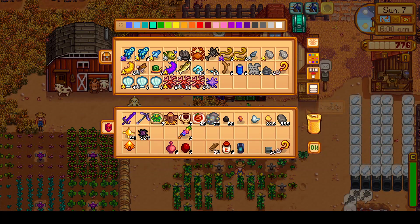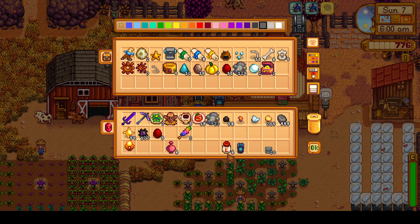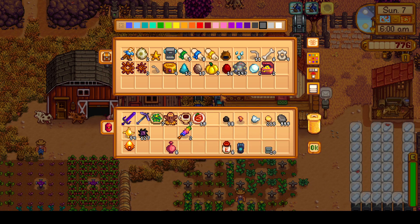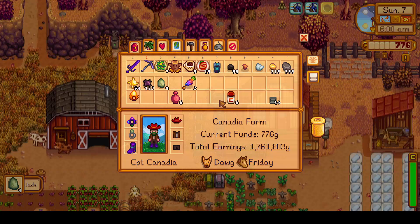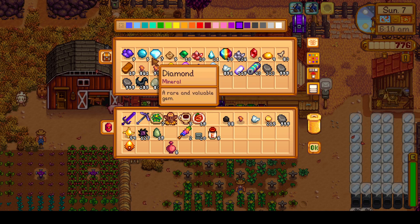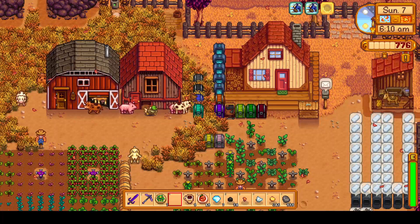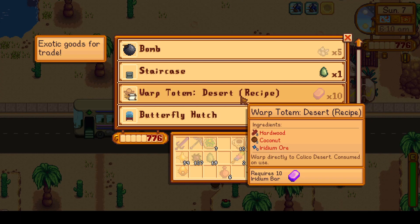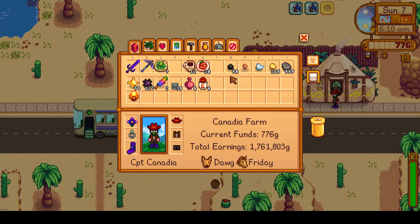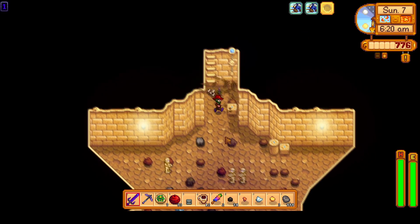We're going to keep all ores like coal, copper, iron, gold, and stone, and we'll keep mob drops like solar essence and void essence. I'm not taking any iridium to start since we won't really use it at Skull Cavern. We want the ores and essences to craft bombs. I grabbed a whole stack of stone to craft some staircases, and since today is Sunday, we can buy some staircases from the Desert Trader. I've expanded our Crystallarium setup to five — eventually we'll fill a shed with Crystallariums running jade, just to get plenty of staircases. We have salads for energy restoration, plus Life Elixir and Energy Tonic, so there'll be a lot of tanking damage to get down faster.